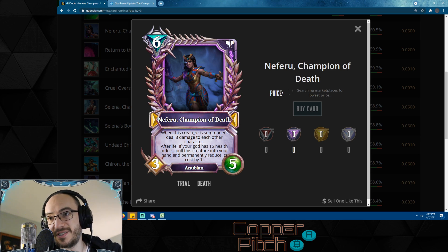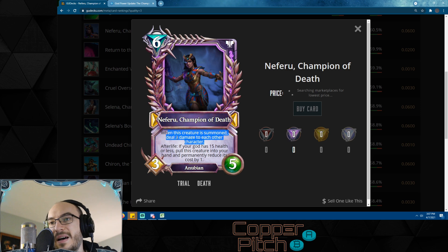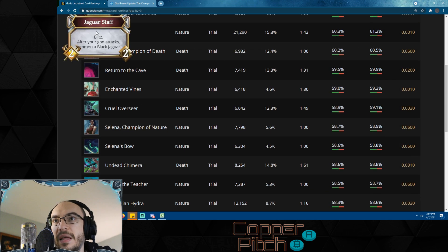Neferu, Champion of Death: when this creature is summoned, deal three damage to each other character — so this wipes the whole board and hits gods as well. Afterlife: if your god has 15 health or less, pull this creature into your hand and permanently reduce its cost by one. This might actually be the best card in the set — the text is just ridiculous. If you combine it with Return to Cave, Fleshbind, Just a Nibble, and other healing cards, you can keep pulling it back into your hand, keep playing it, keep wiping their board, keep dealing three damage to their god. Neferu is going to be strong for a long long time.